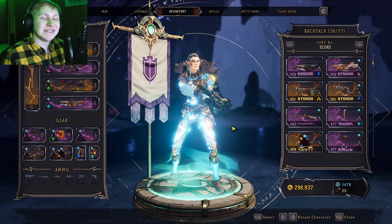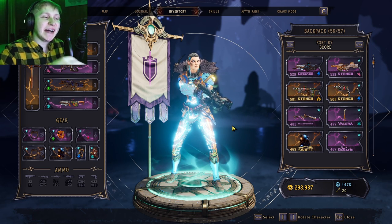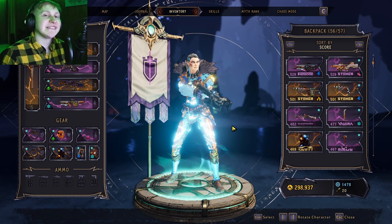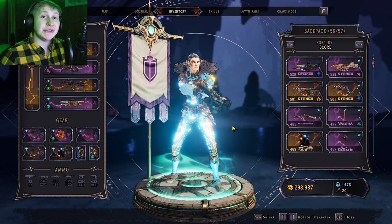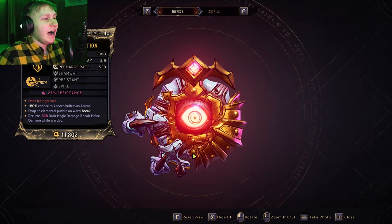Hey buddies, MrPugly here coming out with another Wonderlands video. Today I want to talk about a legendary item that is kind of a reference — or literally is a reference — to the Borderlands 2 shield, the Sham. Because this shield is literally called the Sham Wah.